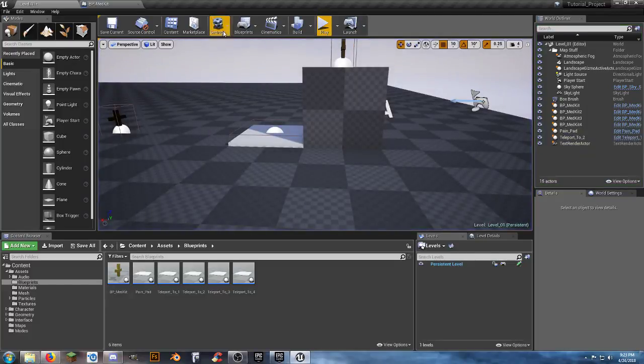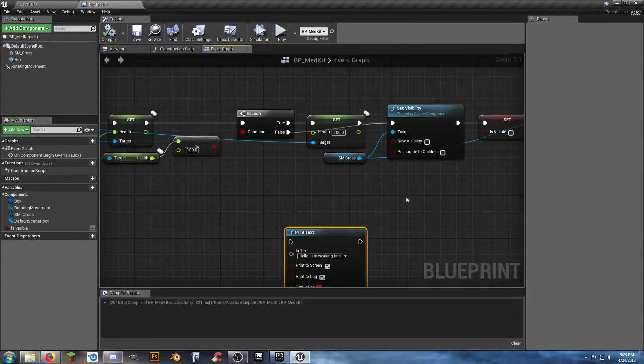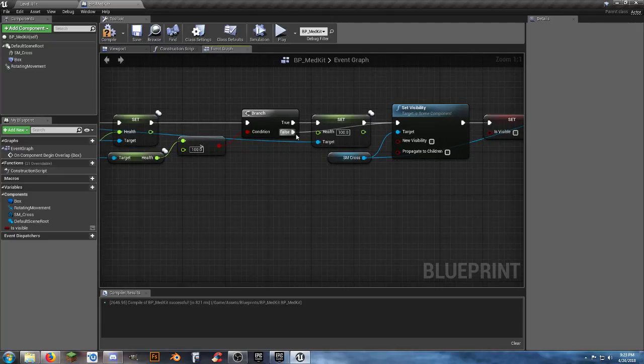That's what the problem was - we forgot to connect from the false branch to the visibility node. We can get rid of our print text now. We all struggle with our own things. When you're working on multiplayer projects, knowing what to replicate can be a bit of a bear.